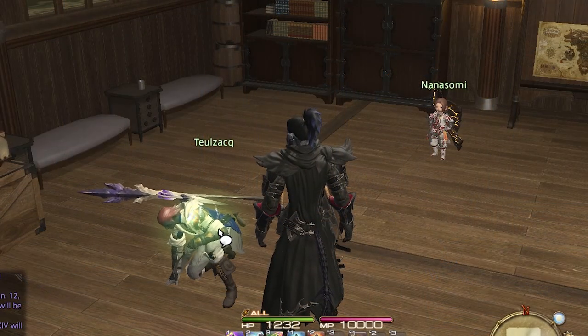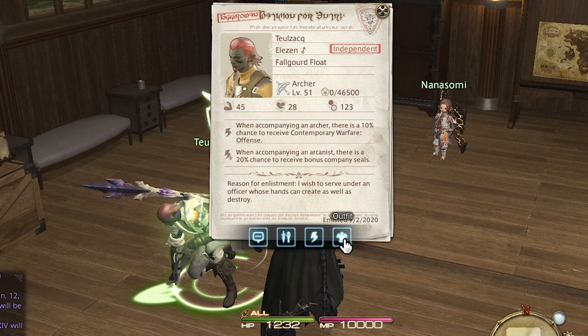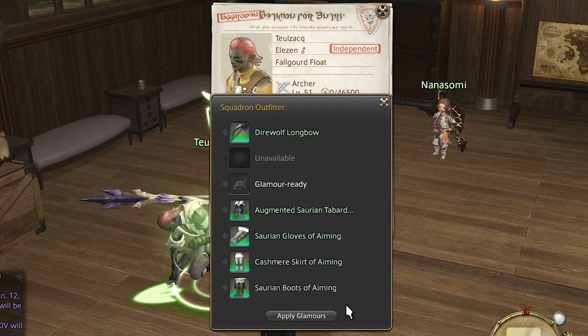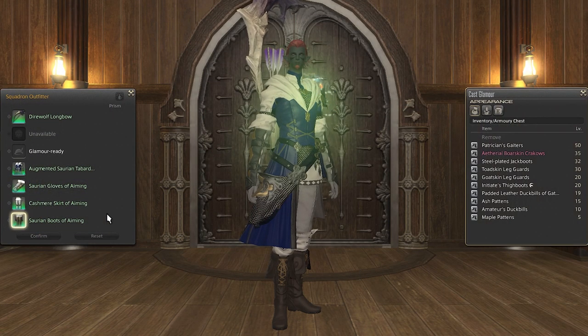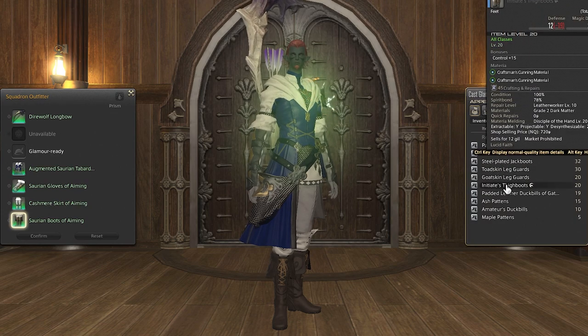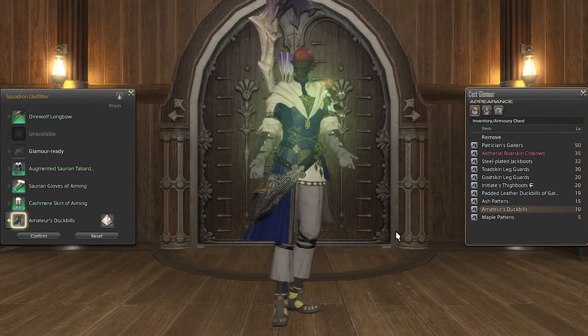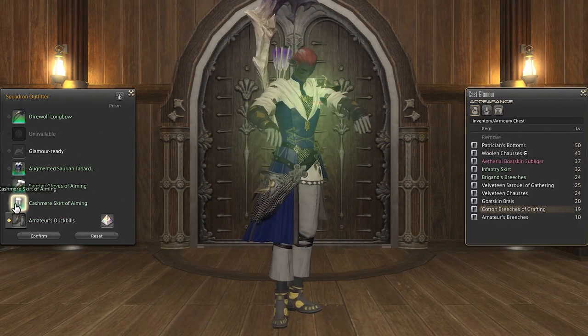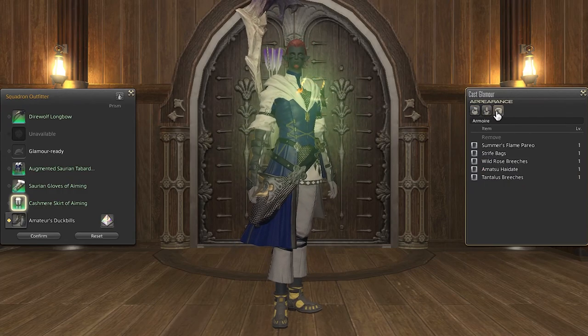You can also change your recruits' glamours once they hit level 50. Simply click on them and then click the outfit button at the bottom. This will bring up a preview of what they are wearing, then click the apply glamours button to be taken to the customization screen. Here, you can change the glamour of each slot. You can apply the looks of items in your inventory, glamour dresser, or armoire. If you choose an item from your inventory, you will have to supply a glamour prism.